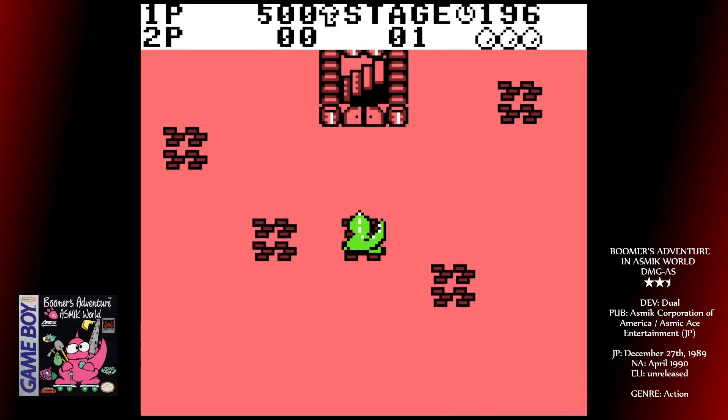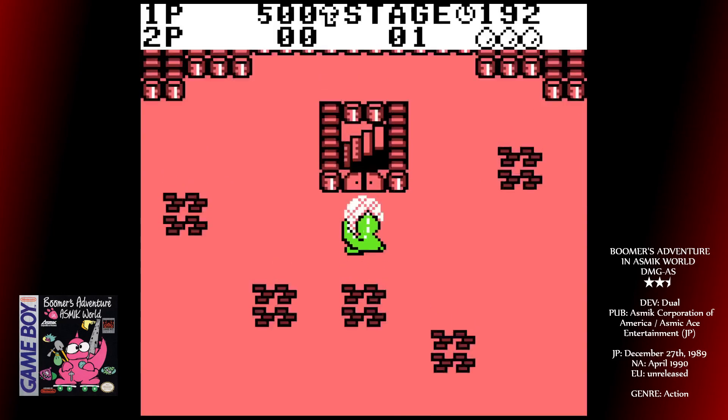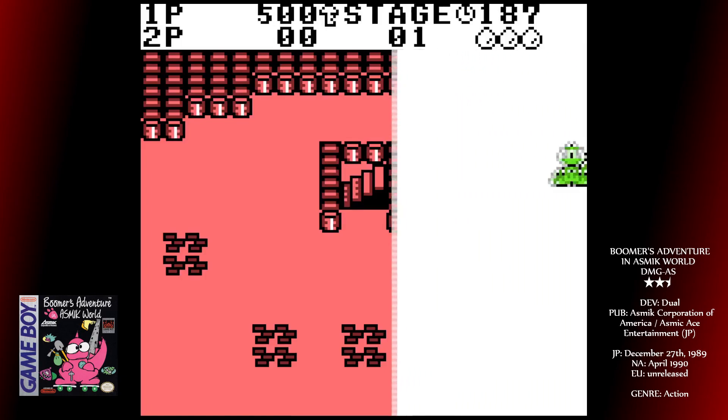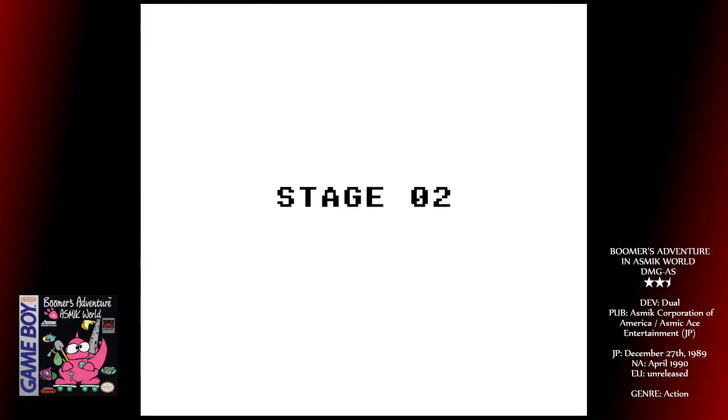Stale as the trap-em-up genre might have felt by this point, Boomer's Adventure in Asmik World is actually pretty good. You play a cute little pink dinosaur whose aim is to climb to the top of this tower. On each floor there is a maze patrolled by a multitude of creepy crawlies and other monsters, in which somewhere there is a key hidden. More often than not it'll be buried, so you need to find it and dig it out.